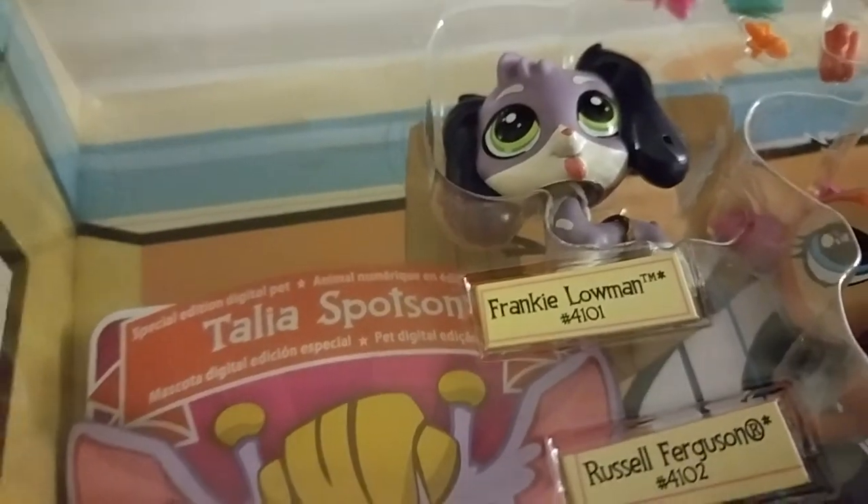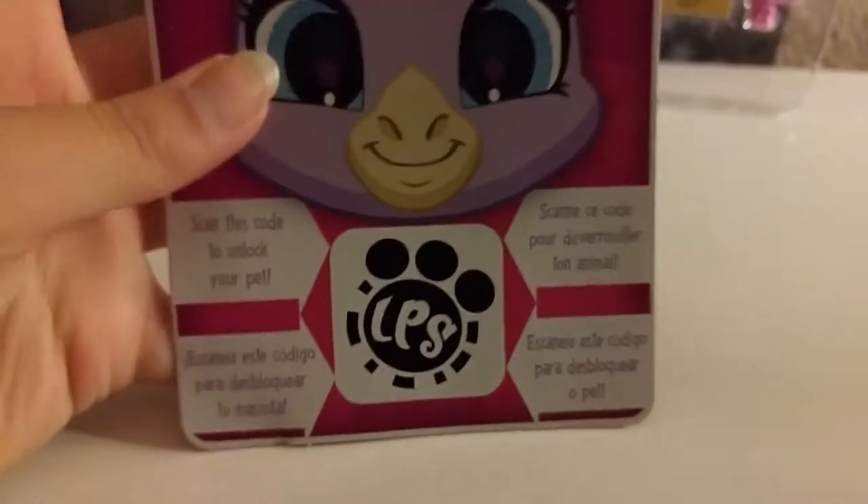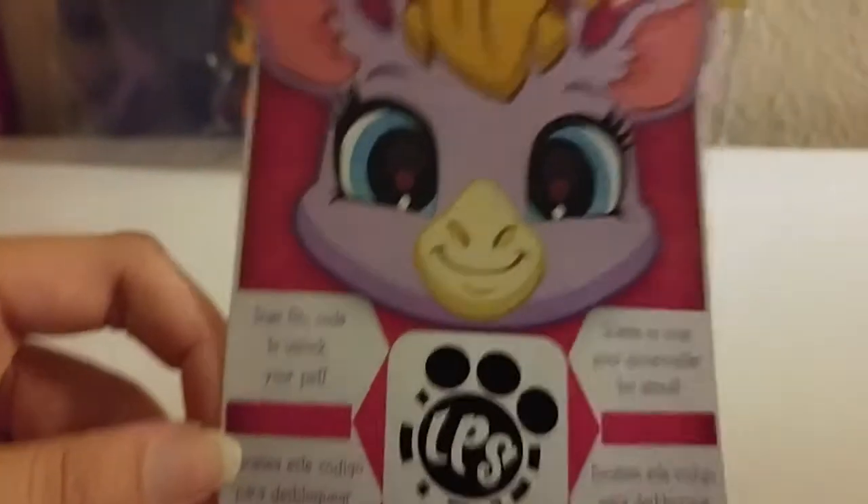Tala Spotsy — let's see what's about her, because she's stuck to the back of the box. It says scan this code to unlock your pet. They gave me a free pet to scan into my app, which I had — I probably deleted it. But cool, they gave me a whole new pet for my app.